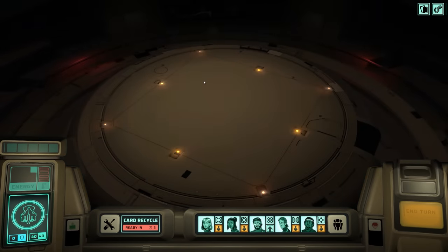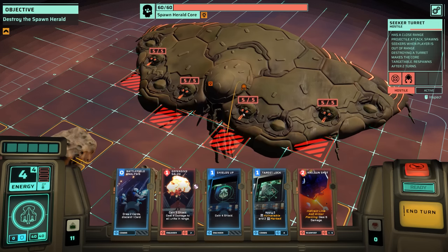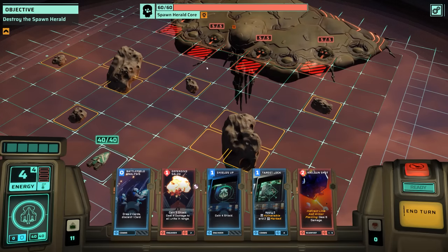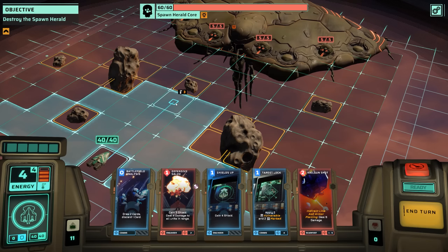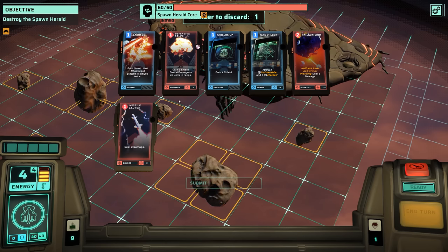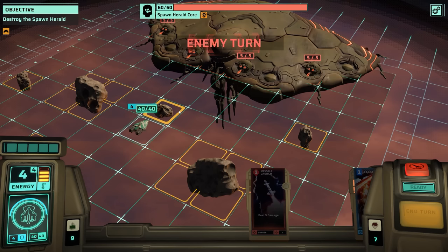The boss up here has several hard points. These seeker turrets are going to be either spawning enemies or shooting at us. We can destroy them, but they'll repair eventually. You have to knock out at least one of them to access the core and start doing damage to the boss. The boss has 60 HP, so you can imagine this is going to get a little bit difficult. Let's start by moving forward. We have an asteroid in the way and I probably want to keep it that way. Let's go for some battlefield analysis to see if there's anything we can draw that will make a big difference — I don't see anything. I think I'm just going to end my turn here behind the asteroid where it's safe.